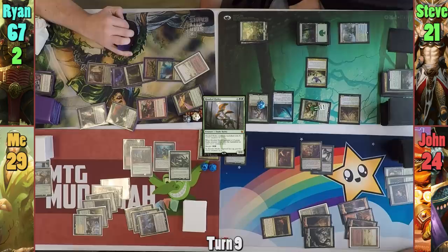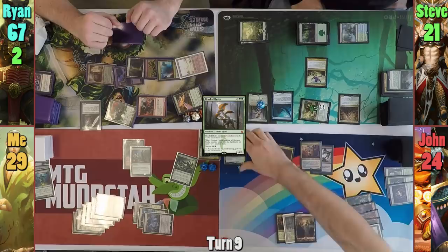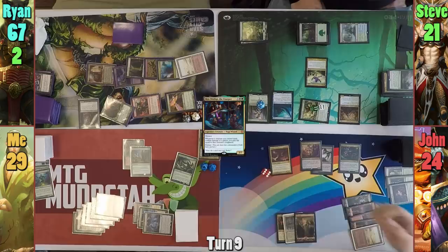Jon draws and casts Ikra in his main phase. He rolls to see who Vial Smasher will hit — I take five while Jon gains five. Jon moves to combat and the Hellkite Overlord swings at Steve for eight, which when it connects triggers Ikra and Jon gains eight as well.